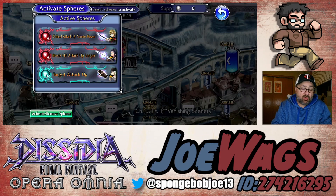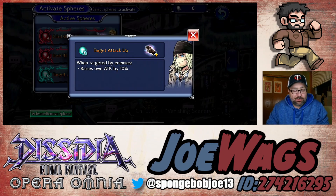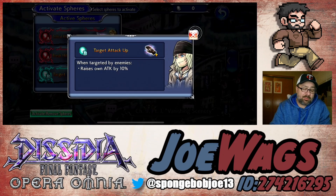On the B slot, you just want a good attack up. Snow would be a really good one because he's a lock character — it's a very easy 10% attack up. Gladio would be another one you could use. Just look for any of those B slot attack up options and put one of those on there.